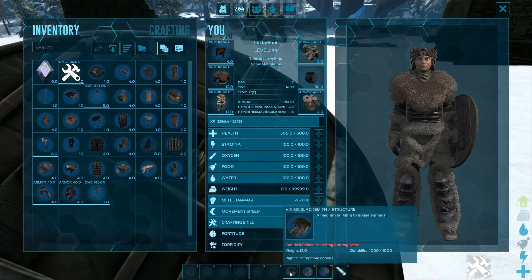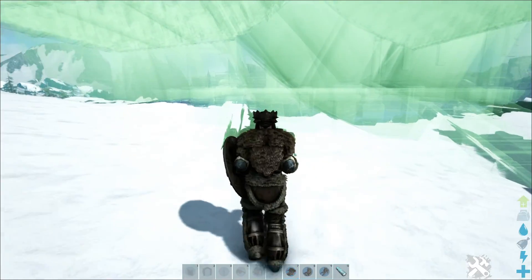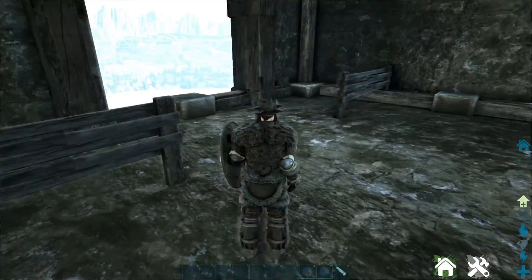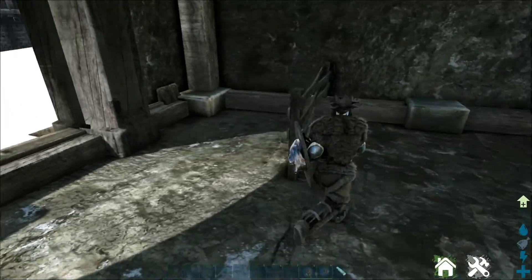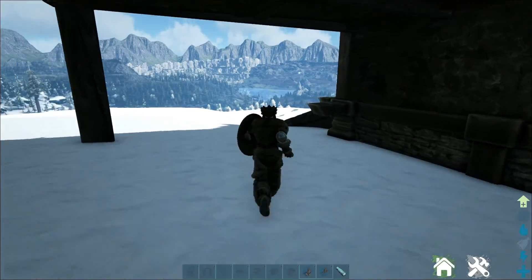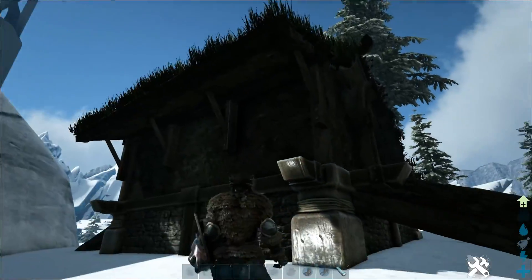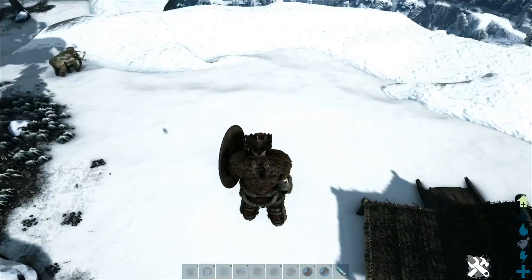Next up we've got the Viking blacksmith. Let's put this down over here. You can put all your smithies and all that stuff in here, or you can just put your horses in here. There are stables here, so that's cool. This actually looks really cool. What does it look like at the back? It's got this nice slope going here. I really like this — it's pretty neat.